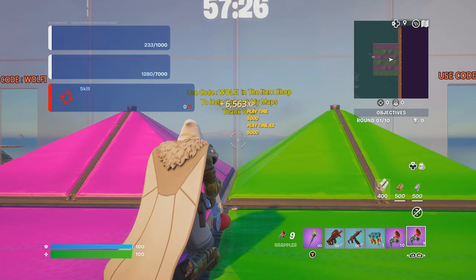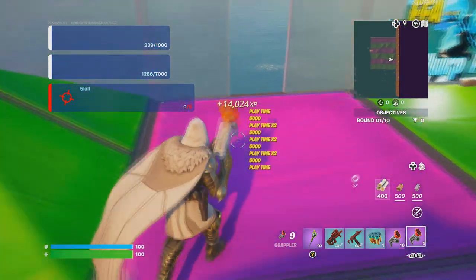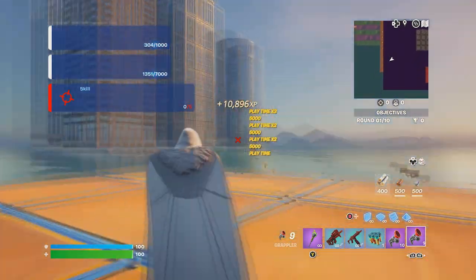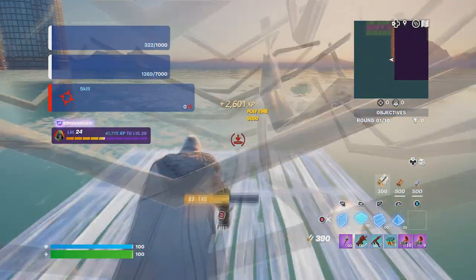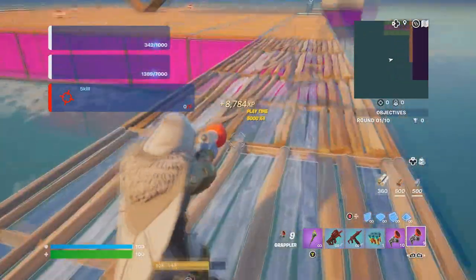There should be an interact button right here — interact with it and that should give you a good amount of XP. As you can see, I'm getting a good amount of XP. Jump down and come over here to this building. Face this side and build four floors — one, two, three, four.